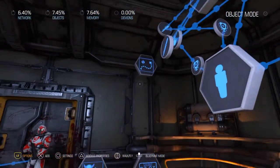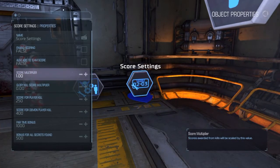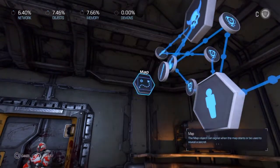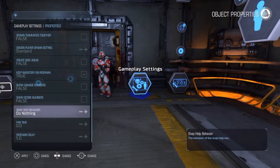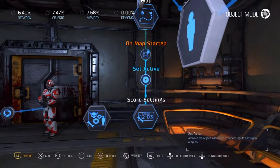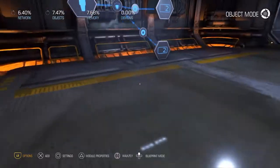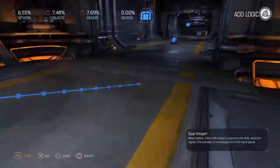We have an on map start node, and I like to turn the default scoring off since we're using our own scoring system. I also like to hide things like the score numbers and damage numbers that show up, just to keep those out of the player's view. That's something I like to have whenever I start my games since we have our own scoring system.